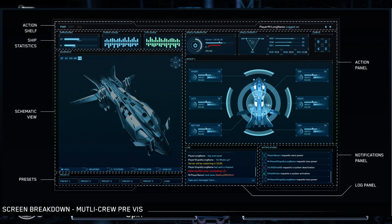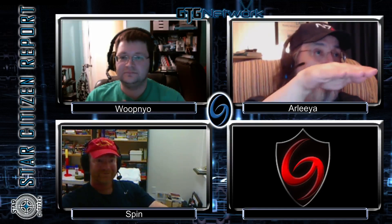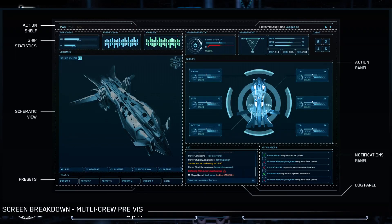An asteroid could get in between there. There's the possibility that you could come up underneath a larger ship — let's use the 890 Jump for example — so that you can sneak in and they don't see the signature of a smaller fighter, just the 890. You could cover that signature because of the larger ship's profile. That was mentioned a few Around the Verses back — they said they weren't sure how it was going to work, but that's a possibility: hiding smaller ships with lower signatures next to larger ships with larger signatures.